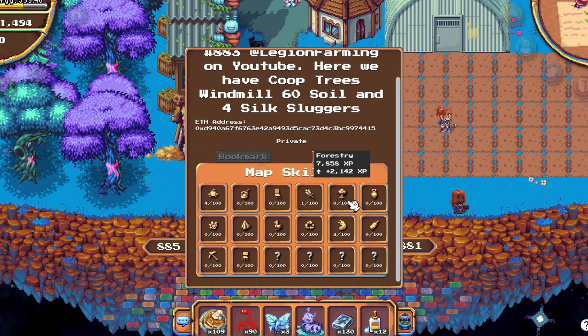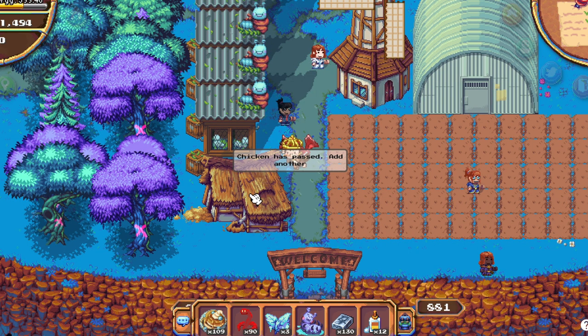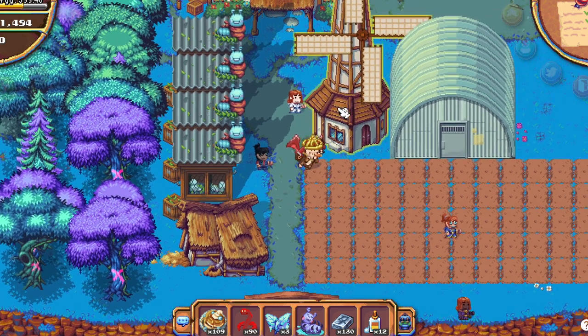We also have the skills for lands that you can see here. You can also do aviculture here — my chickens died, I have to buy another two chickens — and forestry, plus Granger by grinding.